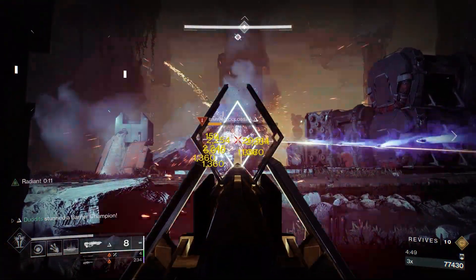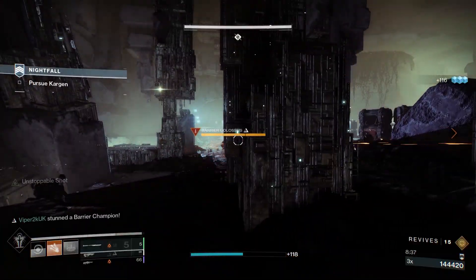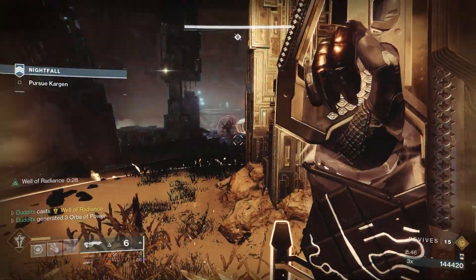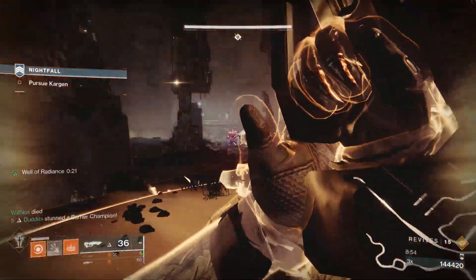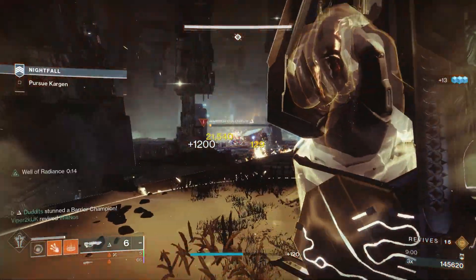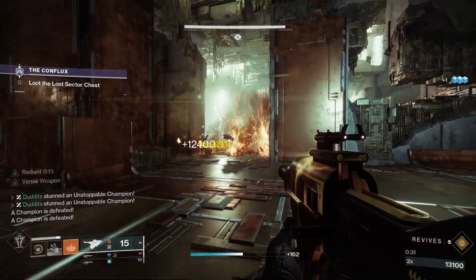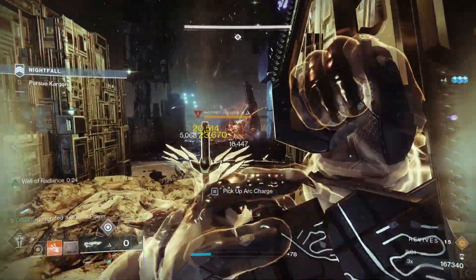I've left this clip on purpose to show when I don't have Withering Heat available — no melee or grenade on the champion — and you can see how long they take. Then I apply Withering Heat to the unstoppable champion next to him, and look at how quickly it goes down compared to before. That's the clear difference. Stay tuned — I'm going to show you the full build where you can just chill through champions.